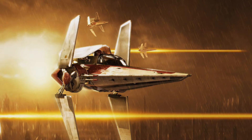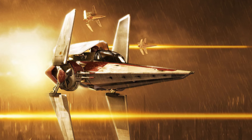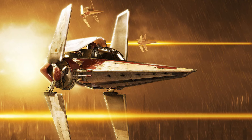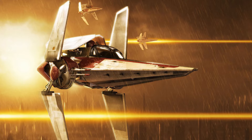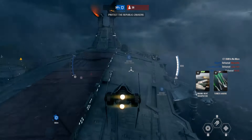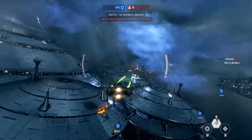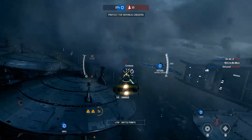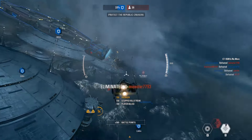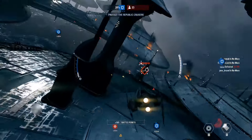Next, we have the Alpha-3 Nimbus-class V-Wing of the Galactic Republic. This ship was actually a fairly early version of an Interceptor, with later ships drawing inspiration from its design. It was relatively lightly armed — especially compared to the TIE Interceptor — having only two light laser cannons on the front. Although it fell behind the TIE Interceptor in firepower, it did have the advantage of an onboard astromech droid as well as dedicated shielding, giving it a bit more versatility and durability.